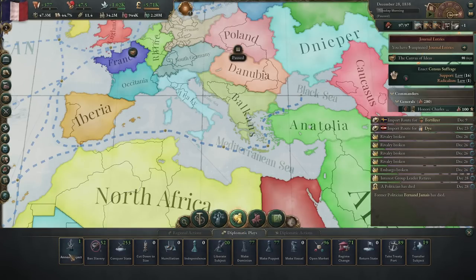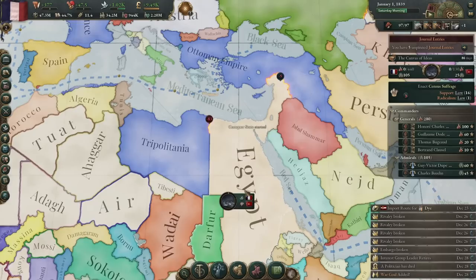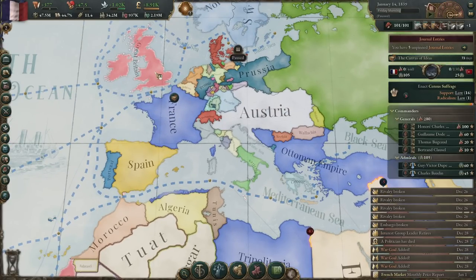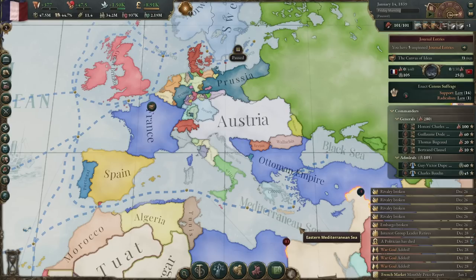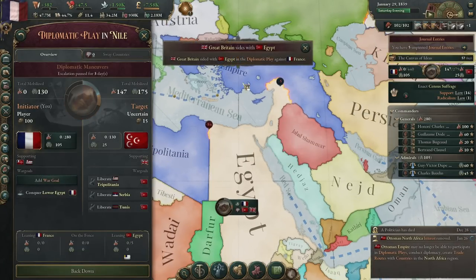Moving on, next diplomatic play: we're going to conquer state. We're going to conquer Lower Egypt from Egypt. Now, the Brits might get involved in this, but I don't really care because we want to beat up the Brits anyway. We're going to go ahead and declare them our rival because we're going to need to humiliate them later to prevent them from jumping into our diplomatic plays. Looks like the Brits did get involved to help Egypt.